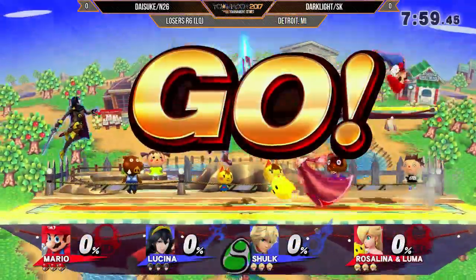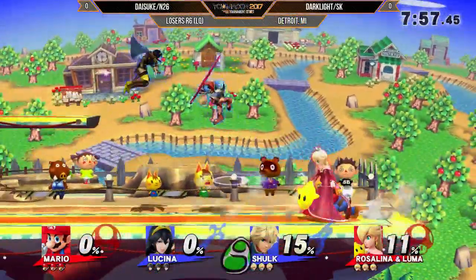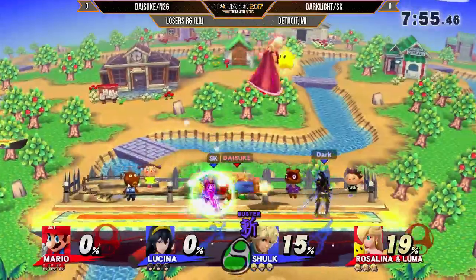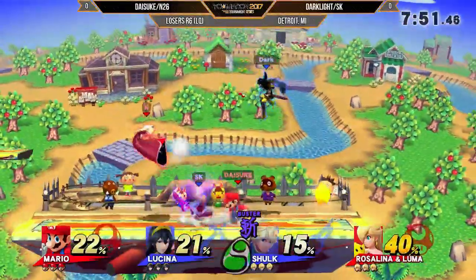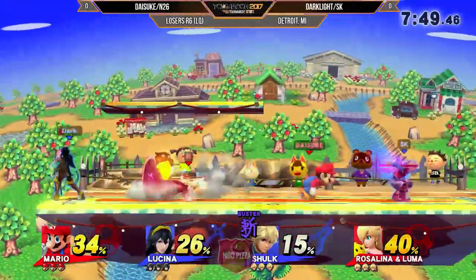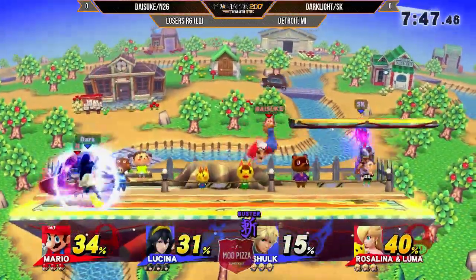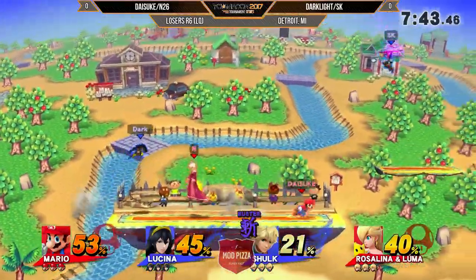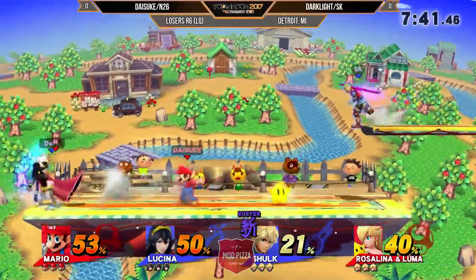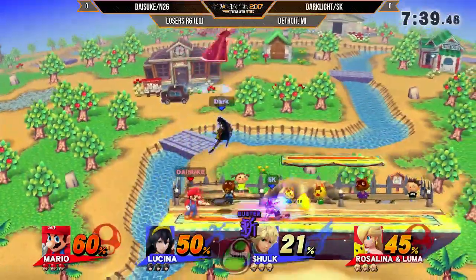We're gonna have N26 and DiceK versus Darklight and SK. I remember playing DiceK at a tournament — it was a pretty close match. I'm not familiar with N26, Darklight, or SK. But let's see what we see here. We've got a Mario and Rosalina combo versus a Lucina and Shulk.